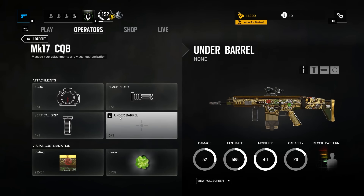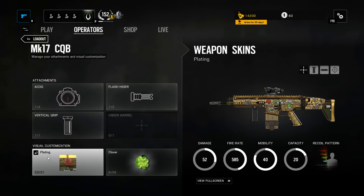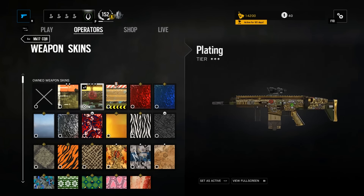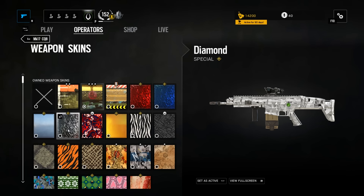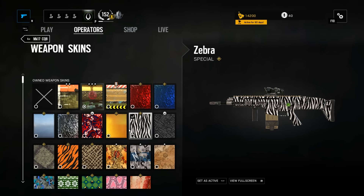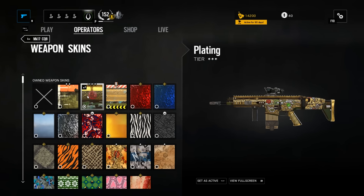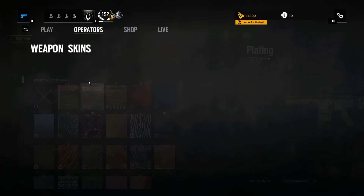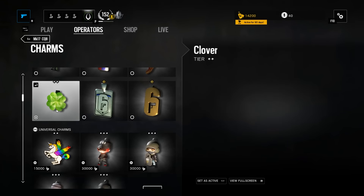As for skins, it doesn't really matter — sure, you could say there's some metagaming to an extent, like using a white skin to be harder to see, but personal preference is fine. I like the gold engraved. And always grab that lucky four-leaf clover because you need the one-taps.